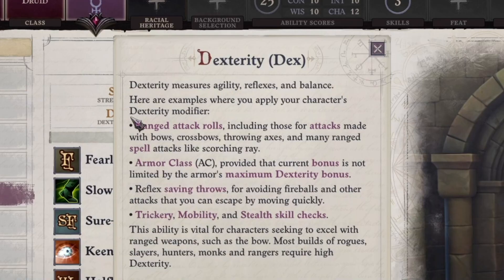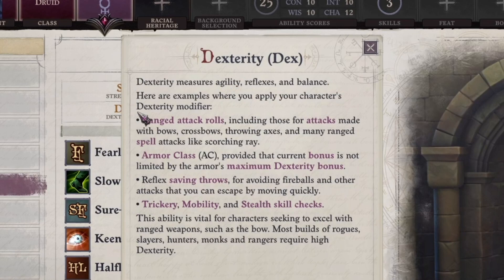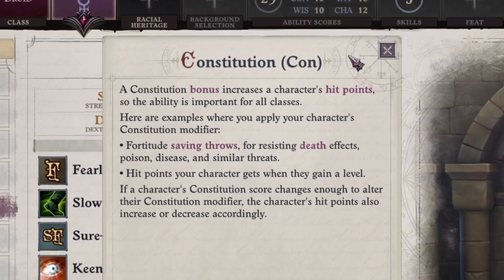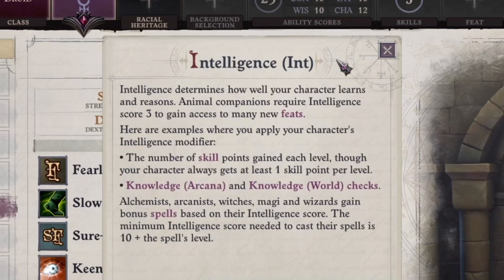Dexterity is a measure of your agility and reflexes, important for people doing precise ranged attacks — this includes archers as well as wizards firing lasers out of their hands. It also makes you harder to hit during combat, and is helpful for skills that require finesse such as picking a lock or a pocket. Constitution is how healthy you are; it affects your hit points and your ability to resist things like poison and disease. Intelligence determines how well your character learns and reasons, affects how many skills your character can have, and is crucial for most alchemists, arcanists, witches, magi, and wizards for how many spells they can use per day.